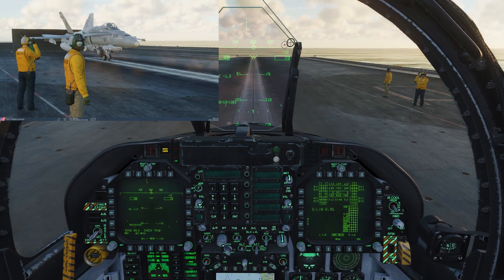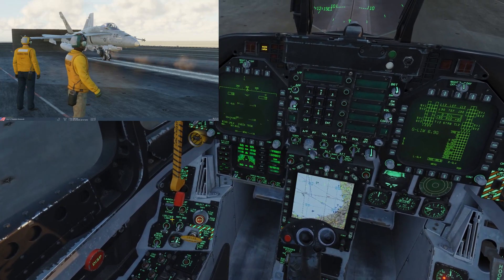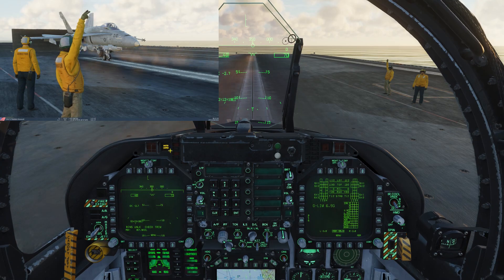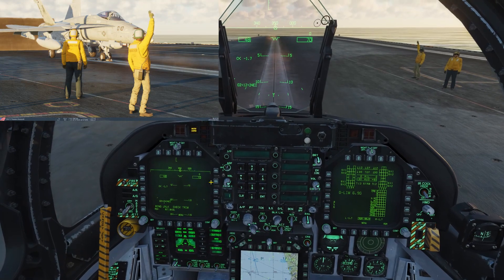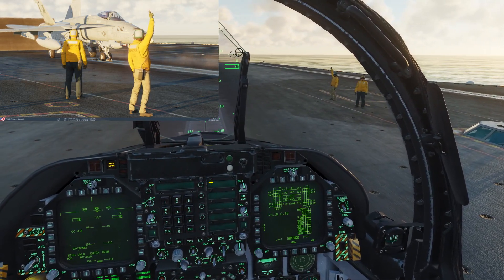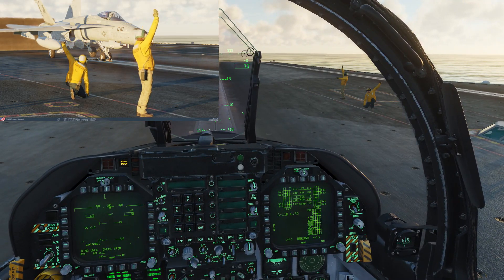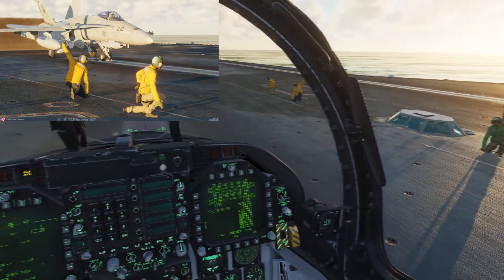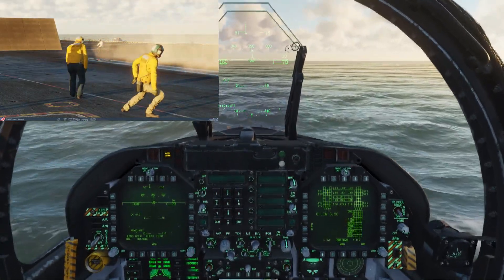The catapult has already lifted the launch bar and now we go with the catapult officer. Rev up! I'm going to give my okay as soon as I know that everything is okay with the plane — looks like yes. Last checks. I love that countdown he does — touch the deck — and boom, there we go, catapult off!